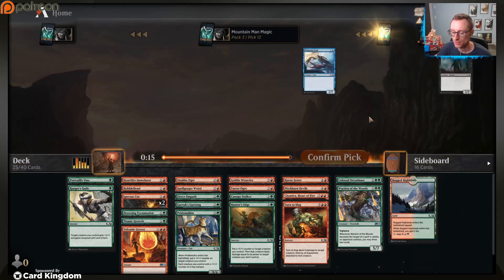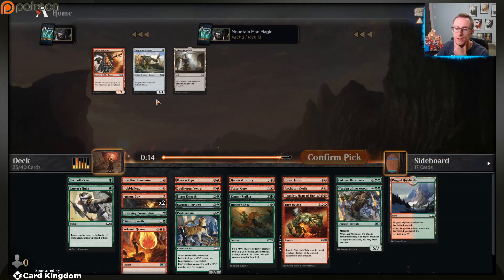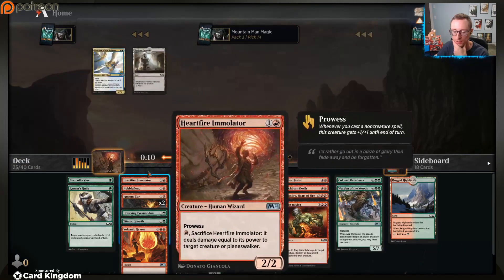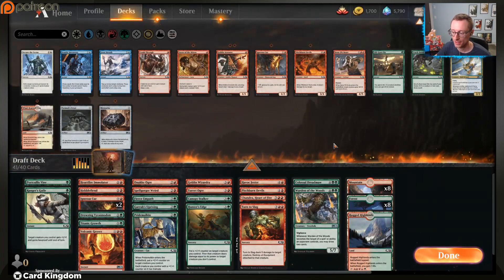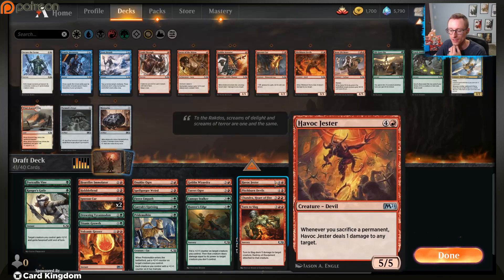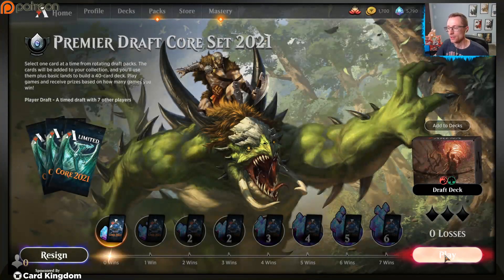I don't think we need Return to Nature, not in best-of-one. We're at 24 right now, need to cut one spell. What is that one spell? No one was in the blue-white deck - that's crazy to me. That's why there were six Watcher of the Spheres, because no one wanted to jump into that deck. Do we just cut the vine? This card is really just here to stall in the early game or be a really slow cycler in the late game. Havoc Jester pings something for it, but I don't think we need that. Let's just cut that. Alright, game one.